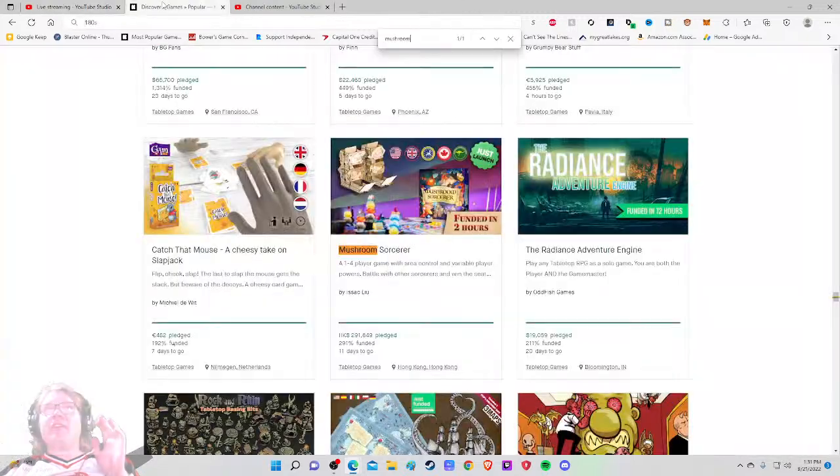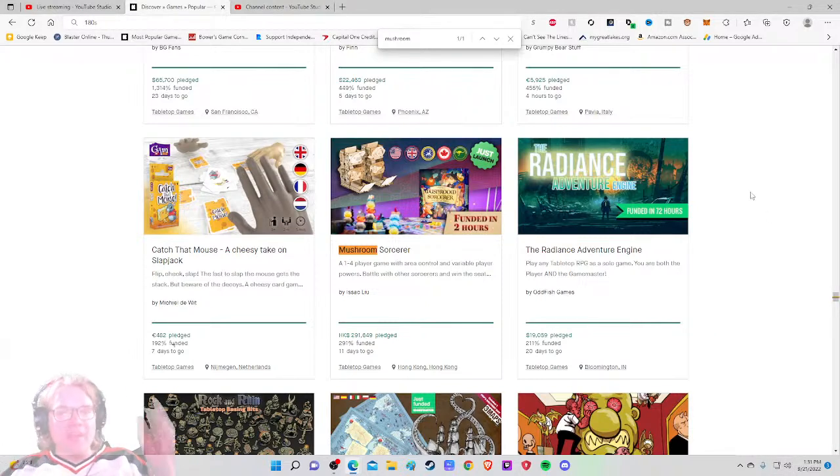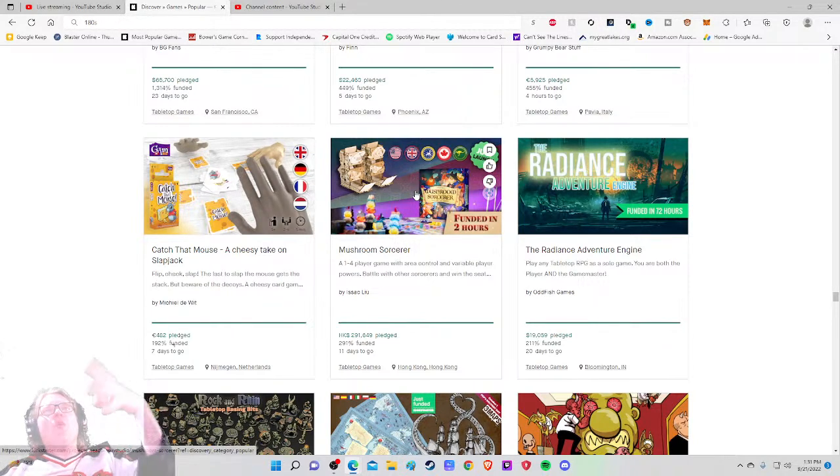Ahoy there YouTube, I'm back for another Kickstarter critique. We're taking a look at a different Kickstarter tabletop game project every weekday at 1:30 p.m. Eastern Standard Time to give my honest thoughts on how the project is being run. Today I'm very excited to be checking out a project that is around the 180th most popular project in all of games — that is Mushroom Sorcerer, a 1 to 4 player game with area control and variable player powers.